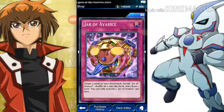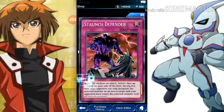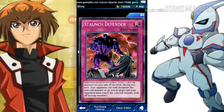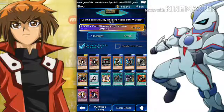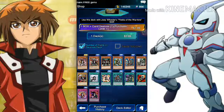Draw of Avers — target five, you've seen it. And there's one more: Staunch Defender. You can only activate this card when your opponent declares an attack. Select one face-up monster on your side of the field. During this turn, your opponent can only designate the selected monster as an attack target, and your opponent must attack the selected monster with all face-up monsters. That's a very good card — I might use it. It's a really good card to ward off your opponent and buy you some time.